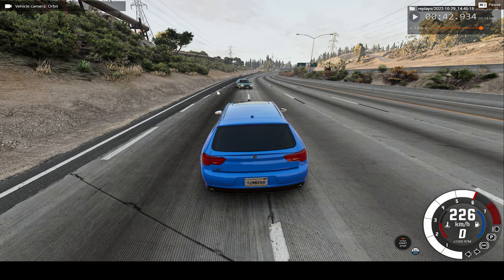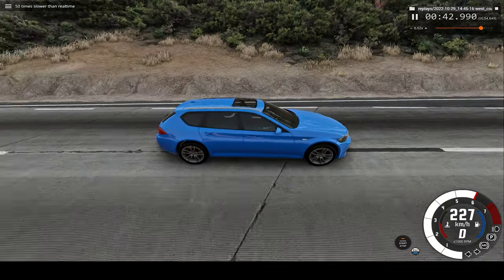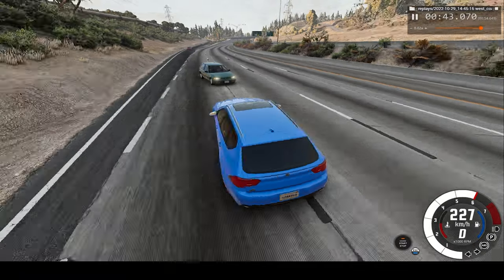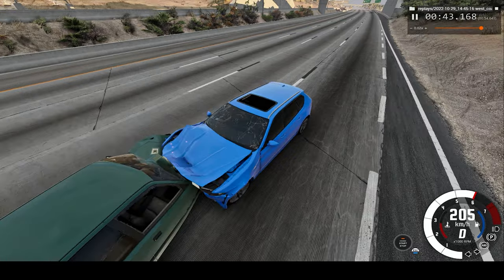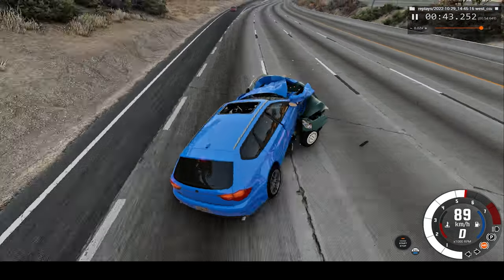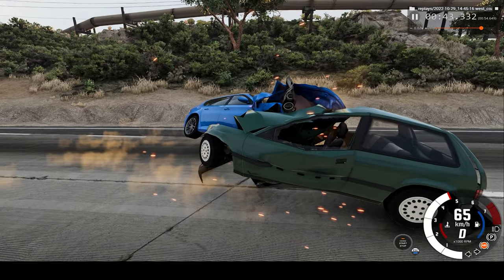Right here is where we make impact, so I'll switch to slow motion at 50 times slower than regular speed. We're smashing right into the front of the car.